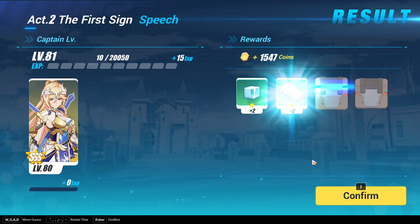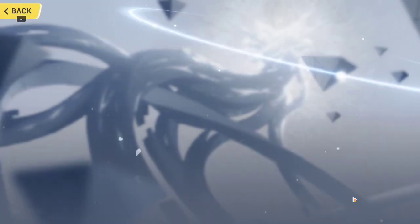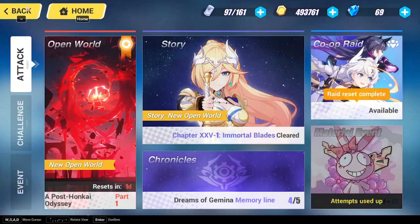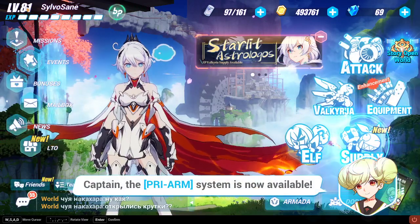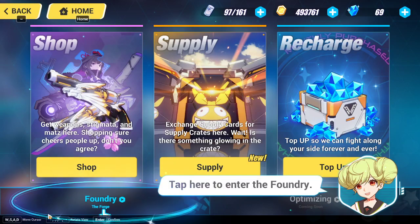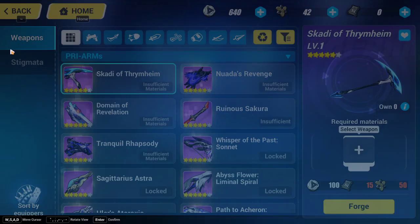There's no cutscene so far, but let's see after we click confirm if something's gonna pop up. No, not at all. We should have just unlocked those. Yes, Captain — the pre-arm system is now available. Tap to enter the forge. Yes, oh there they are — know their glory.